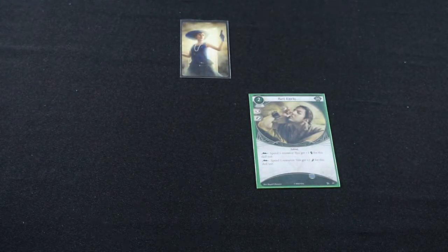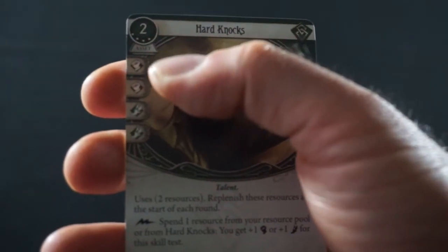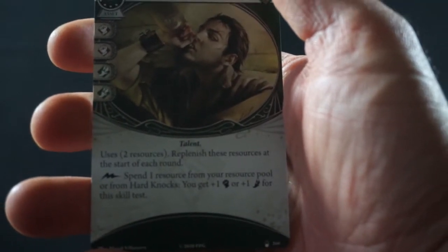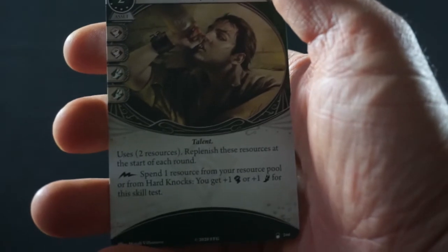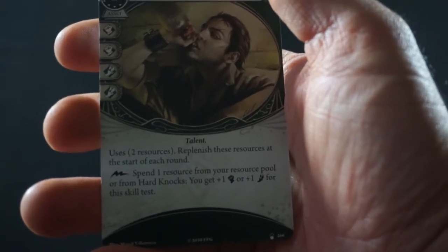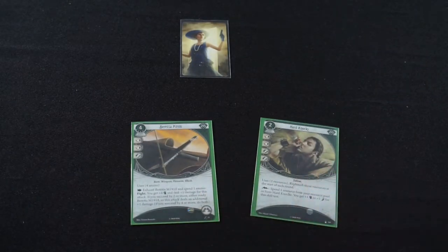So we're going to start augmenting Jenny's firepower a little bit more. And then for the other 4 experience, we're actually going to upgrade one of your copies of Hard Knocks straight to the level 4 version. The level 4 version is 2 cost to play, 2 combat, 2 agility on commit, uses 2 resources. Replenish these resources at the start of each round, so you basically get 2 resources for free to use. As a reaction, spend 1 resource from your resource pool or from Hard Knocks — you get plus 1 agility or plus 1 combat for this skill test. The free resources will come in very handy when we need to make big skill tests.